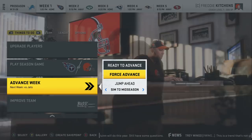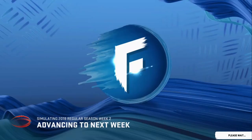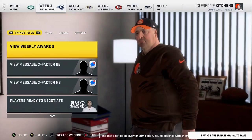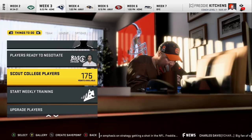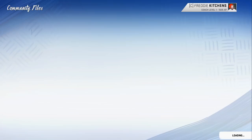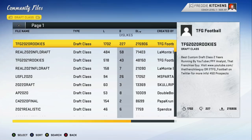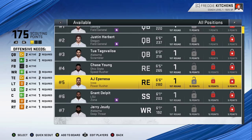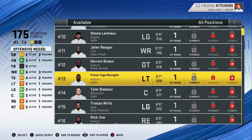The final step is getting custom draft classes that match your roster. You can use EA's draft classes — the ratings might be slightly higher but they work pretty well. If you want custom classes, I'm working on those as fast as I can. To import one, in week three you get your first scouting opportunity — go to Download from Madden Share. On Xbox, search TFG 2020 Rookies at the top. My 2021 class should be out within a week of this video. Import it and you'll have a full class compatible with your roster. I'll also be working on fictional classes afterward.